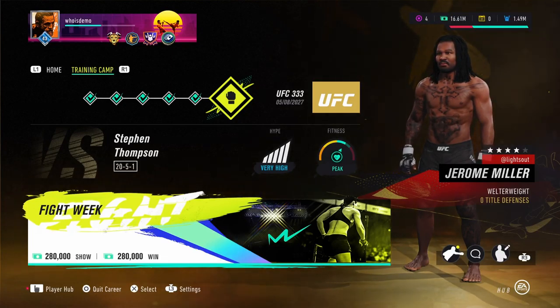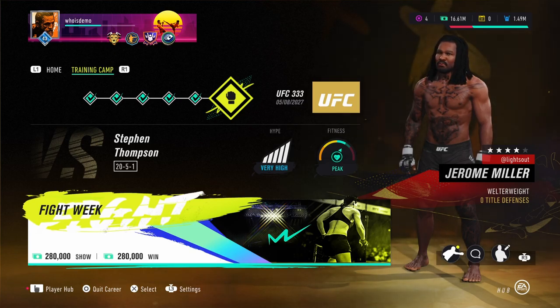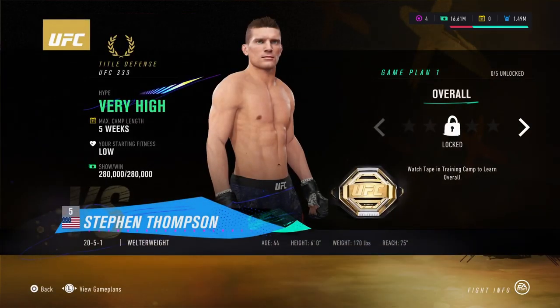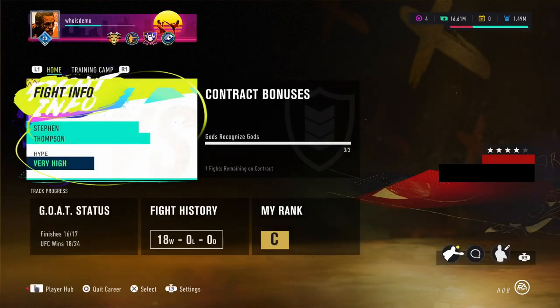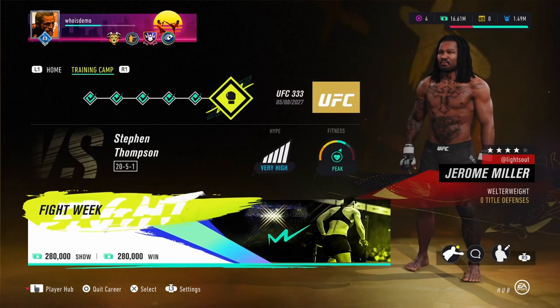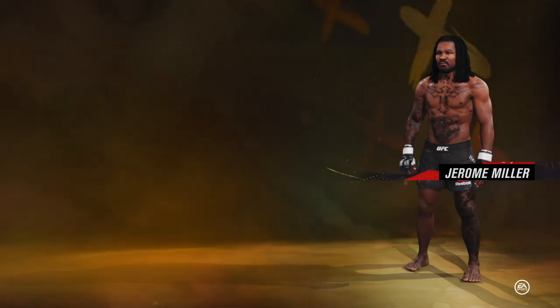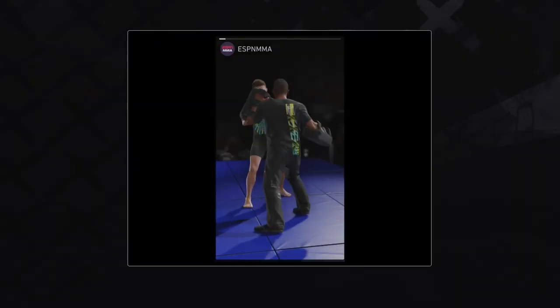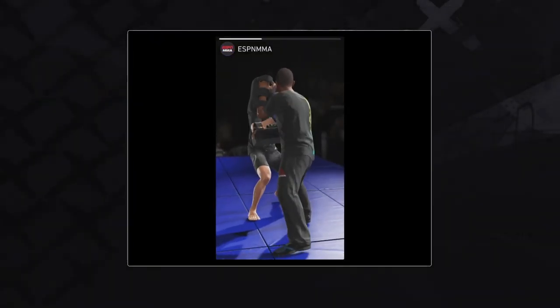Alright guys, we got episode 11 against Wonderboy Thompson, our first welterweight title defense. Wonderboy is 25-1. He's 6 foot with a 75 inch reach, so we have a 1 inch height advantage on him. In training camp, I learned my favorite move, the spinning backfist, so we don't have to use that lead spinning backfist anymore. We can just set it up with a left jab into a spinning backfist.